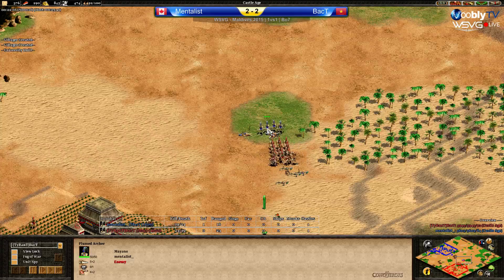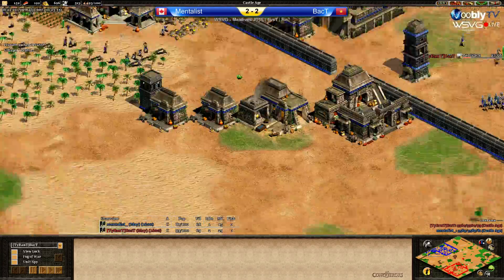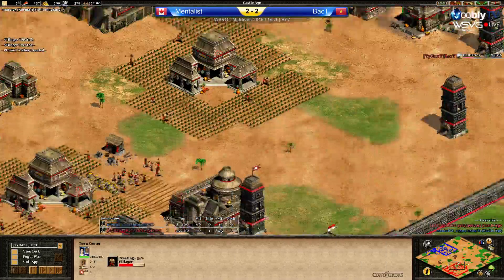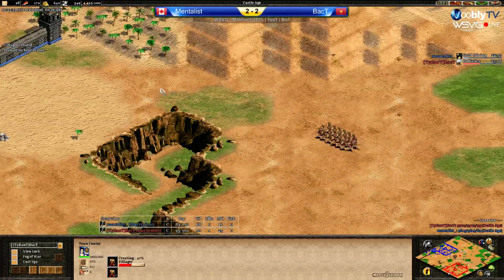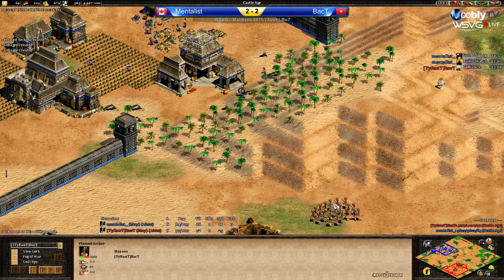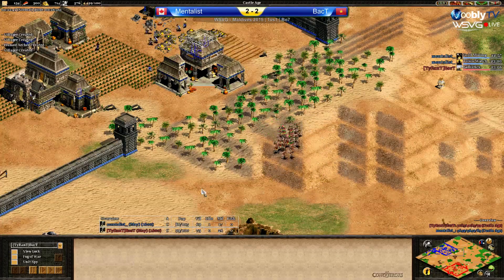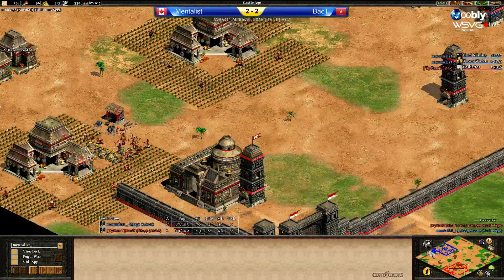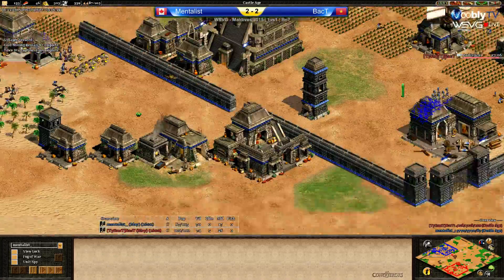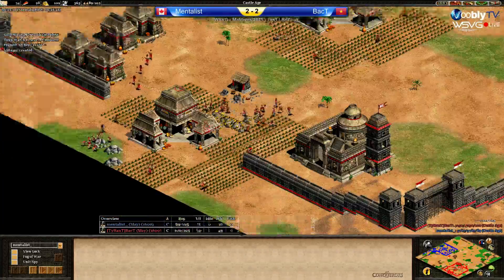Even without ballistics he just didn't need it — he's getting ballistics now himself. He's got over double the plumed archers. Mentalist is now ahead in population and still four vills ahead even though they lost similar amounts. Because he had three TCs for longer, he was able to make up for it. He can actually raid the wood line at the front a bit. Back T is housed at 100 population. Adding siege workshop, going to add mangonels. Ballistics up for Back T too. Then he's going to three TC boom to imp.